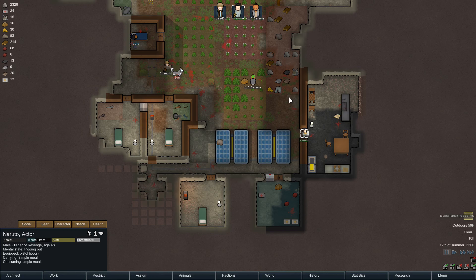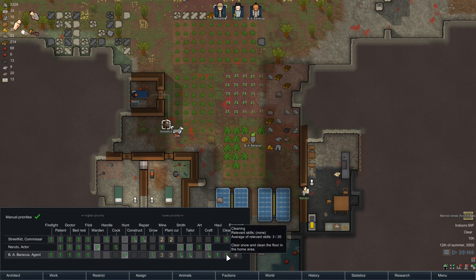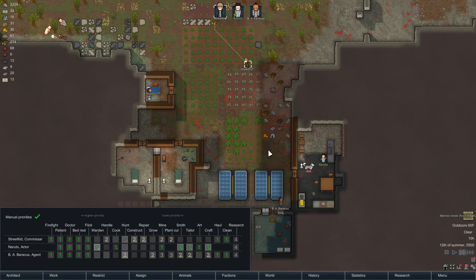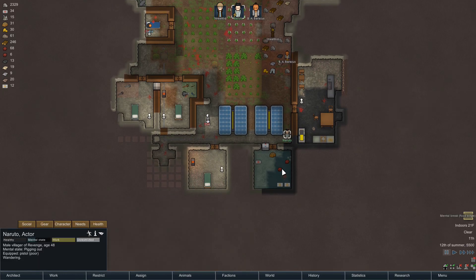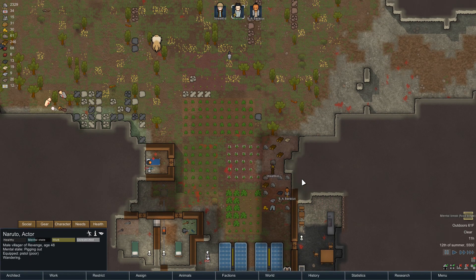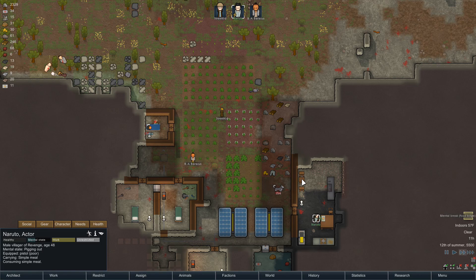There's blood everywhere, man - clean up the blood. Alright, cleaning is your new thing everybody - cleaning is number one. Hauling and cleaning is your thing. This guy's useless - he literally does nothing. We can't kill him though, not without everybody getting pissed. He's just gonna continue eating till we run out of food. Alright, everybody's cleaning up blood - that's probably a good idea.